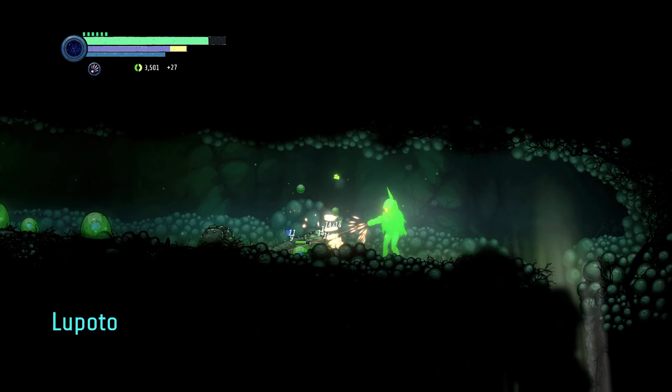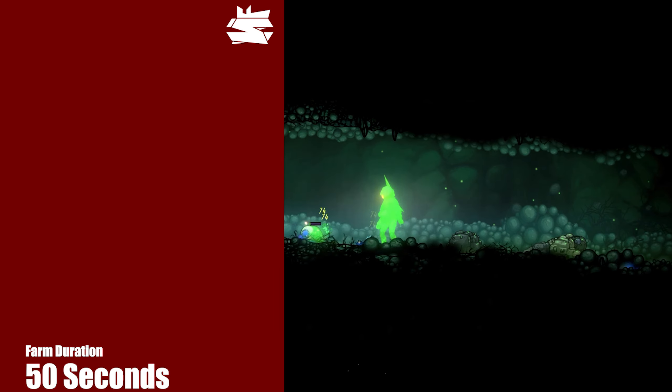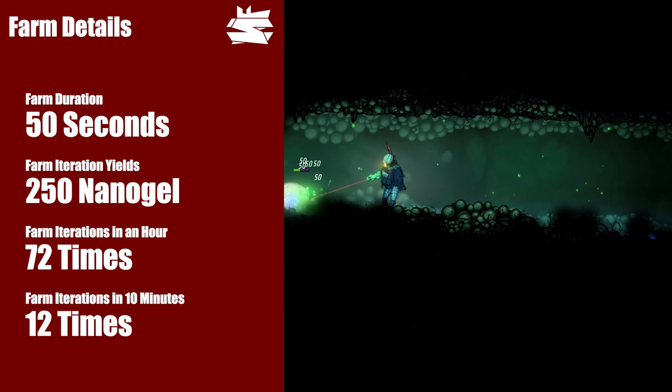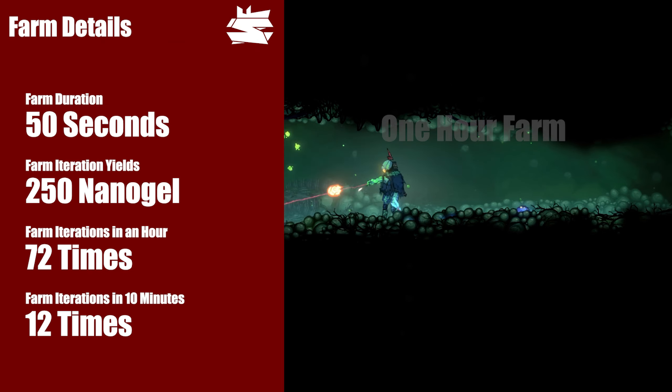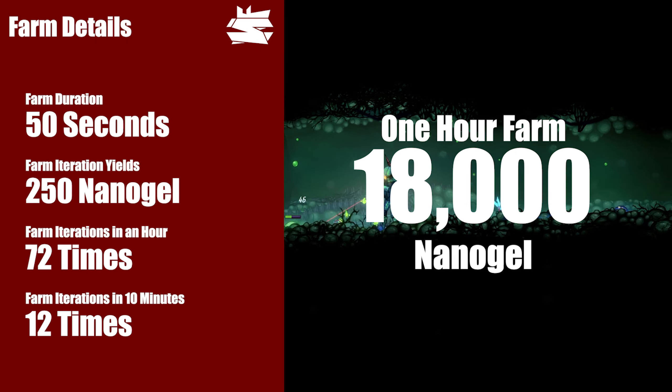These farm iterations are about 50 seconds per run and they yield 250 Nanogel points. This means you can repeat this farm 72 times in an hour, and you would end up with 18,000 Nanogel points.